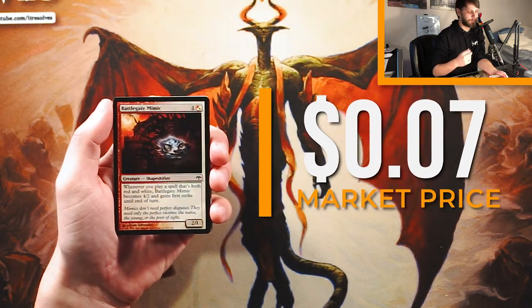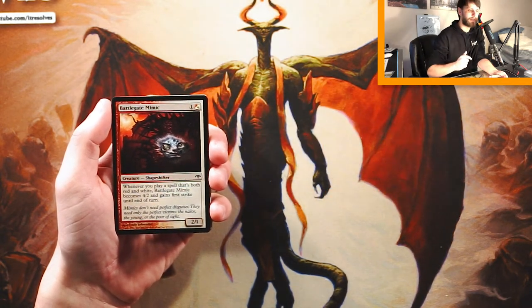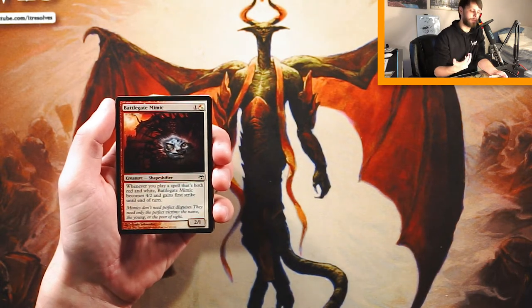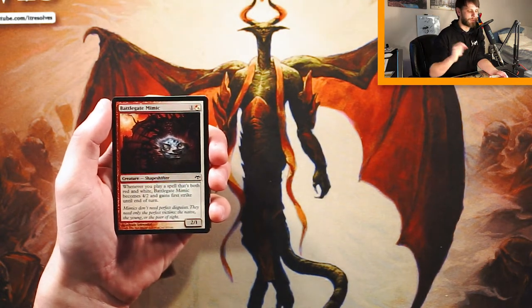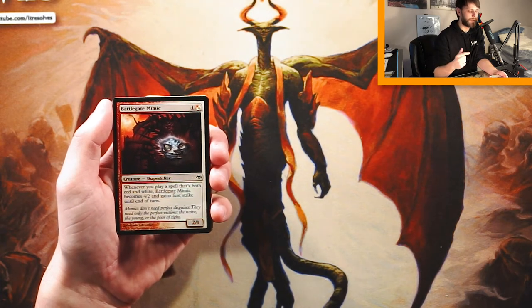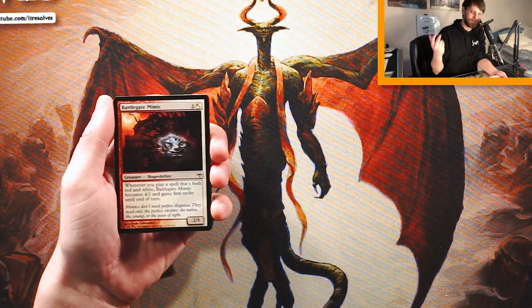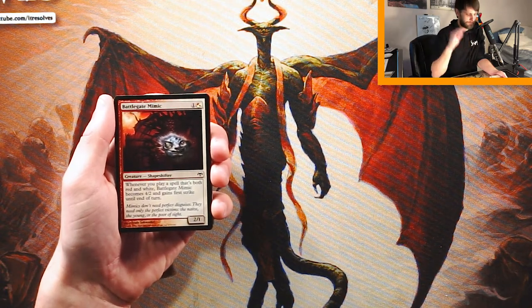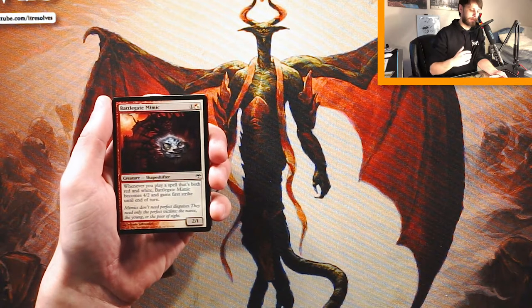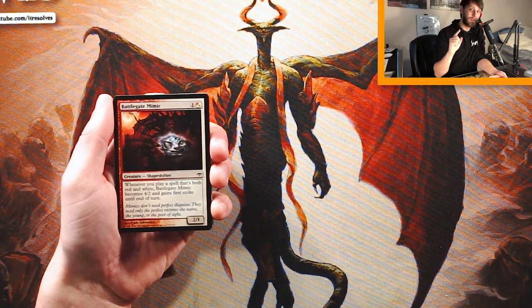Battlegate Mimic is a 2/1 for one and a hybrid mana of either white or red. Hybrid mana was a very big theme of this set — it just means you can pay one of either color. It is a 2/1, and whenever you play a spell that's both red and white, the Mimic becomes a 4/2 and gains first strike until the end of the turn.